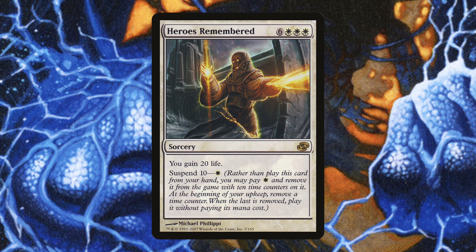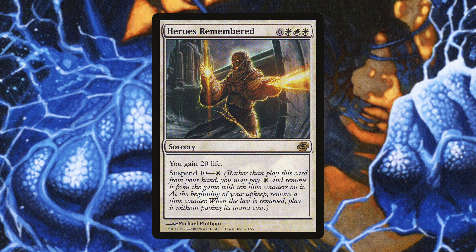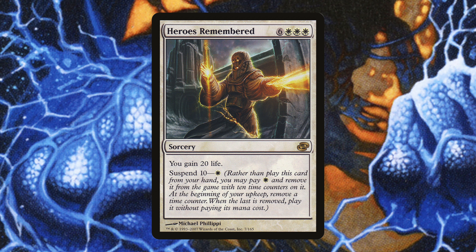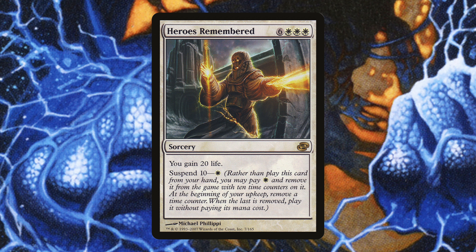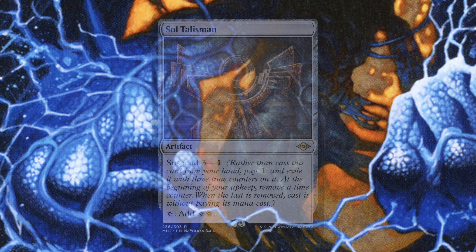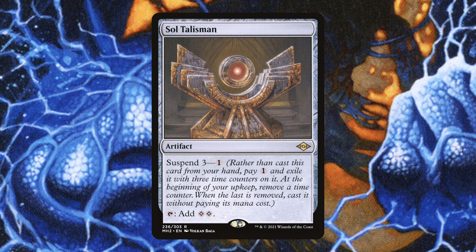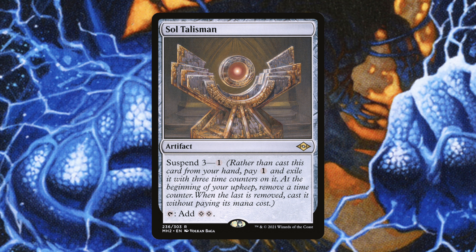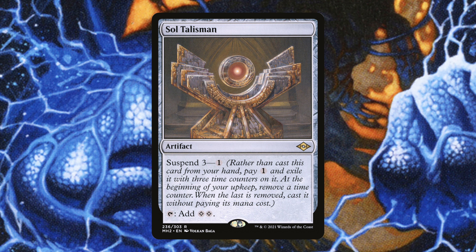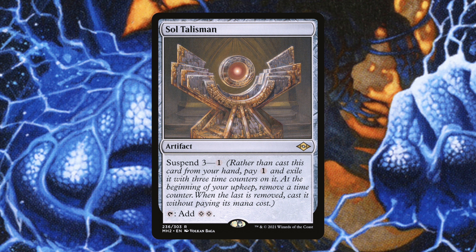Next we have Heroes Remembered — a 9-drop sorcery that says you gain 20 life, with Suspend 10 for 1 white mana. If you make it to turn 10, you get a 20 life boost, which is pretty good. But even if you don't, you get all the benefits of having this in Suspend and all the stuff your deck cares about, making it come out faster. Just 1 mana to eventually gain 20 life is pretty good. Similarly, we have Soul Talisman — Suspend 3 for 1 mana, tap to add 2, basically a Sol Ring that you can put into Suspend.